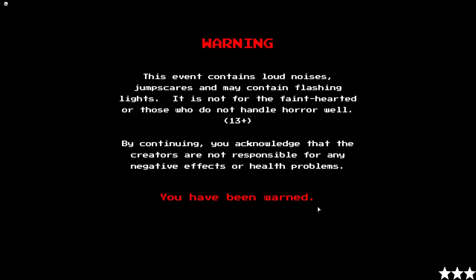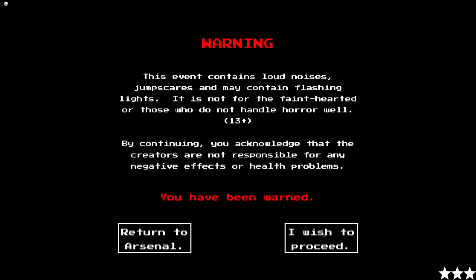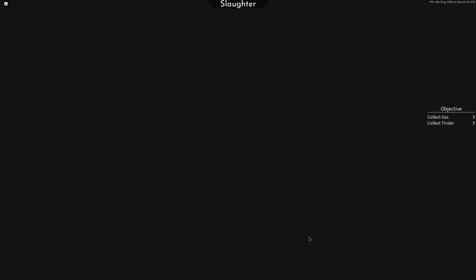It's going to take you to this menu. No one under the age of 13 can have Purple Team, so I click on 'I wish to proceed.' And then once you click that, it's going to give you this menu. And then boom, there you go.